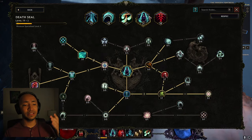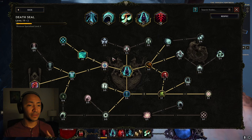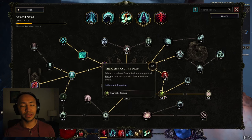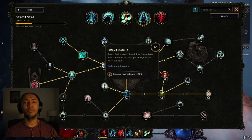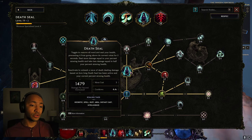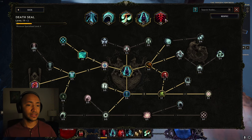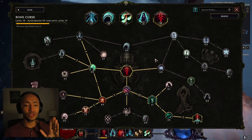We have death seal. Death seal is insane with this build because of all the low life mechanics — sealing your health at 33% of your maximum health automatically activates all those low life mechanics. It also makes us go faster, hits in a very large area helping clean up stragglers, makes us do a ton more damage, and take a ton less damage at the same time.